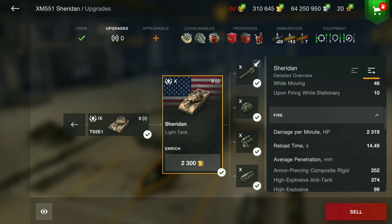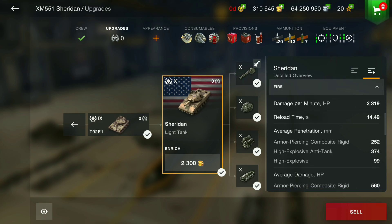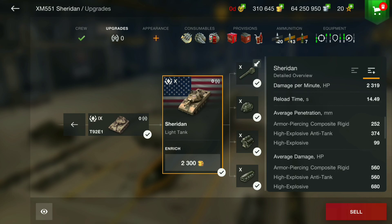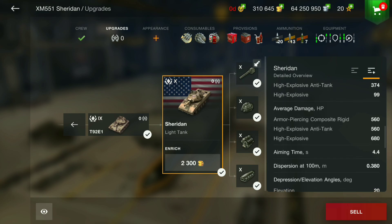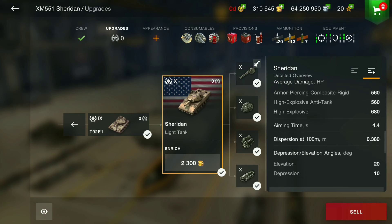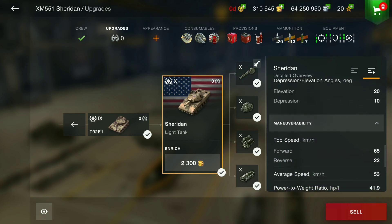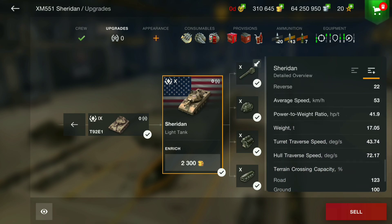The Sheridan's DPM is 2,319 — a little on the low side — with a 14.49-second reload. APCR at 252mm, HEAT at 374mm, HE at 99mm pen. I wouldn't use HE — even against a Grille, you can do over 700 damage but can also roll around 400. Aim time 4.4, dispersion 0.380, 10 degrees gun depression, 65 km/h.